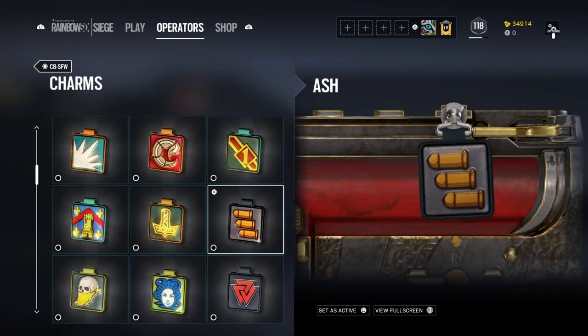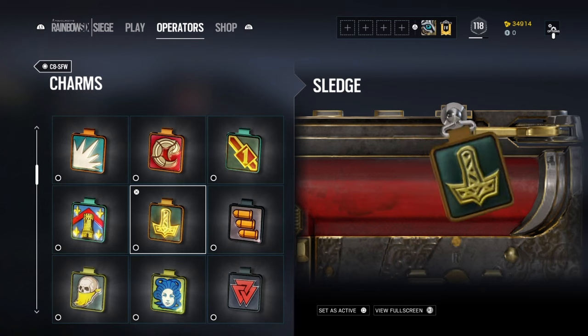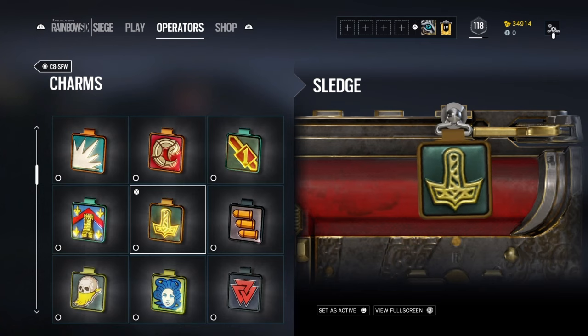Ash has one of the simplest but very accurate representations of her ability, which is basically destroy a wall or two, destroy everything, and go in guns blazing. This is the power of Ash and why we fear her so much — it's like, oh no, it's Ash, I have to be extra careful getting that headshot because she will rip me apart with her R4C.